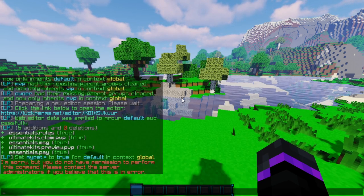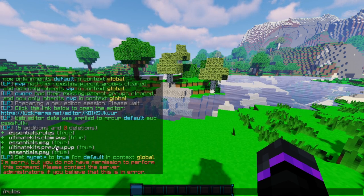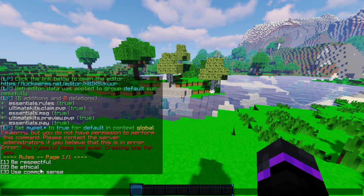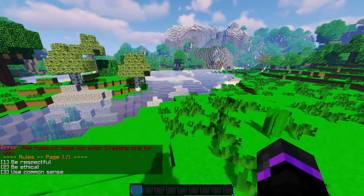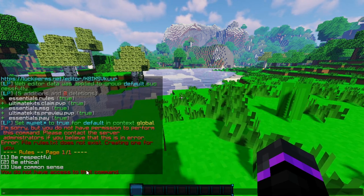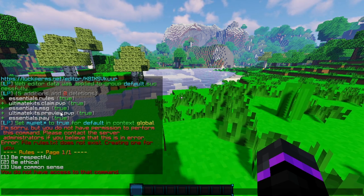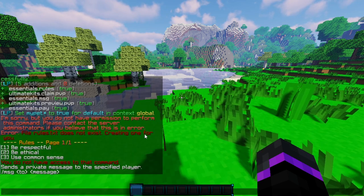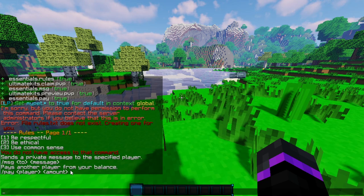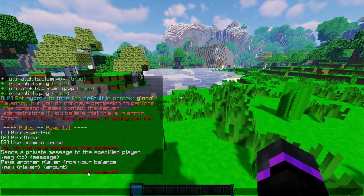I've gone ahead and de-op'd myself. As you see, I don't have any commands or permission nodes beyond what we added. If we do slash rules, I do have the ability to use that and it generates the rules. If we try slash TPA, I don't have access to that command because we did not add it. We can do slash message and that works. We also have the pay command. But slash balance — I do not have access to that command either.